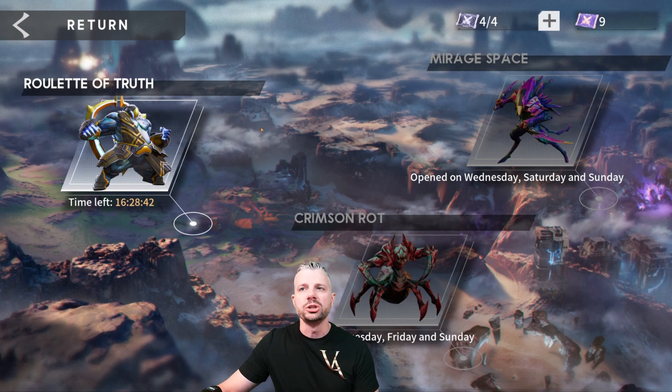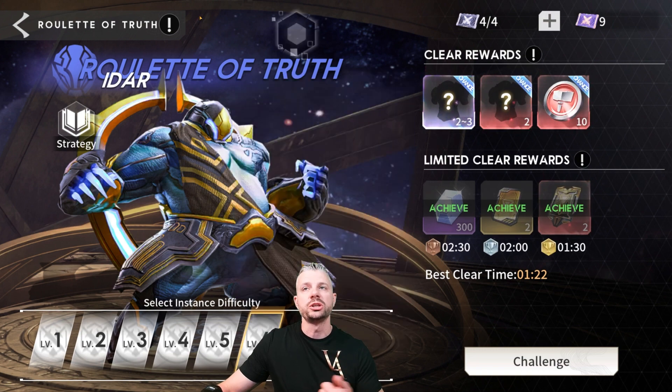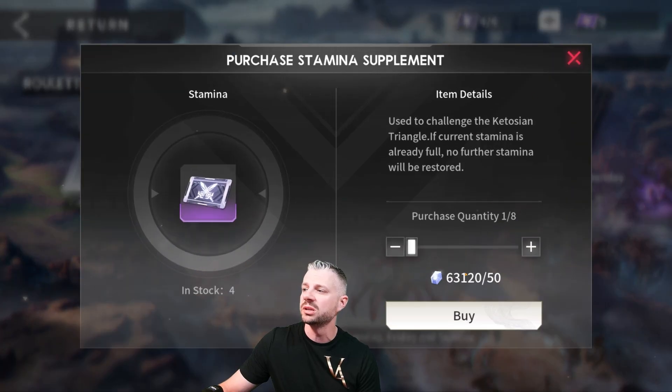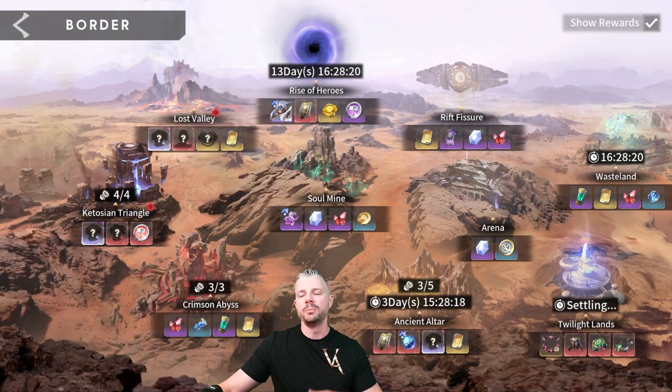Kind of the same thing for Katojan Triangle. Once you guys are really getting up in your levels and you want specific gear like Surge or Marauder gear out of the Mirage space, those are some really important pieces, especially for certain heroes. So if you want to throw in a couple of diamonds there, I wouldn't blame you, but they are 50 diamonds a pop — a bit expensive.